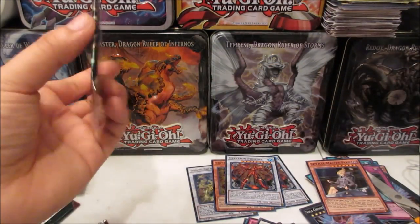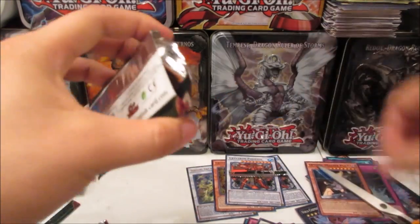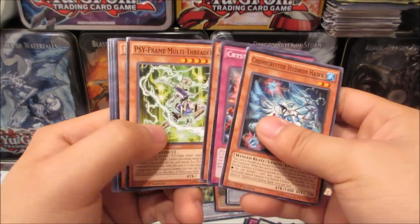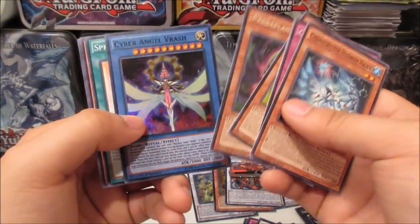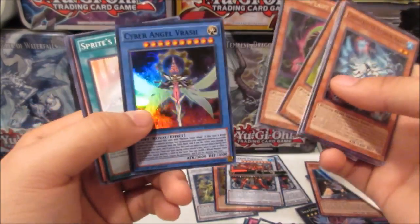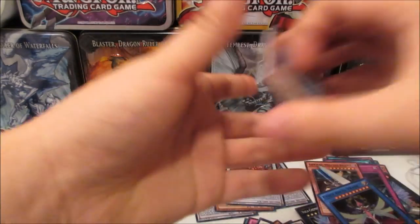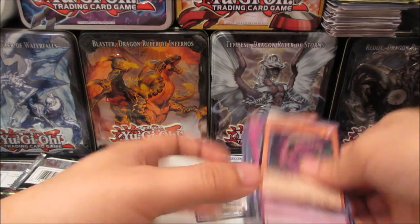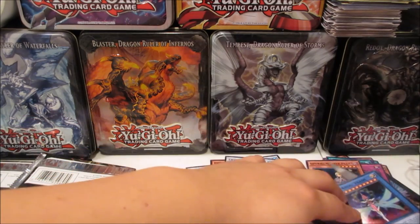Last pack — last chance to pull a secret! Predator Plant Flytrap and Cyber Angel Vrash. I don't have this one yet, but it's not a secret, so I don't know how to feel about that. Anyway, pretty decent opening overall — pulled some good supers and ultras.